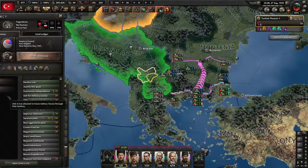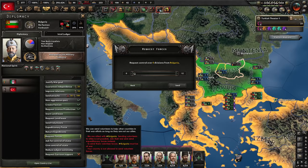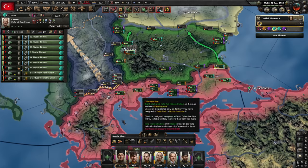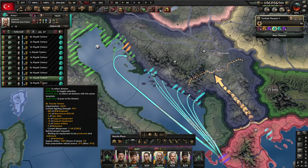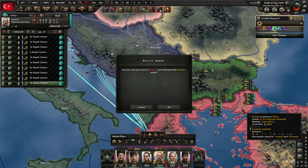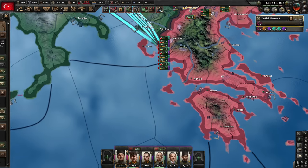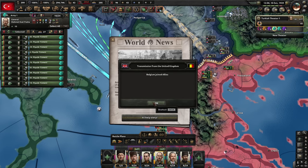Now we have Bulgaria on our side — we can use this to kill Yugoslavia. Naval invasions once again. Request Bulgarian forces and distribute them. I don't need to call Bulgaria into the war — the majority of fighting will be done through naval invasions. I'm also going to send a few units into the Adriatic area where there isn't a port — they'll be in danger, but I'll try to connect the area quickly, creating a huge front line against Yugoslavia. Then transport all troops here to fight on a larger front. Once ready, we declare war on Yugoslavia without calling allies. Naval invasions launched — beautiful, we have landed.